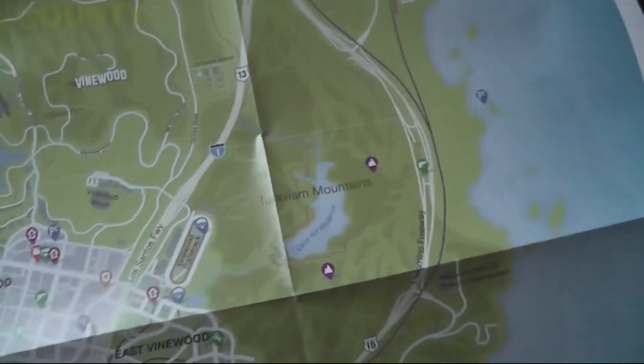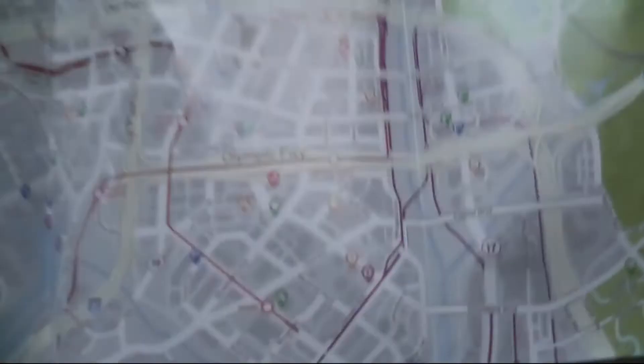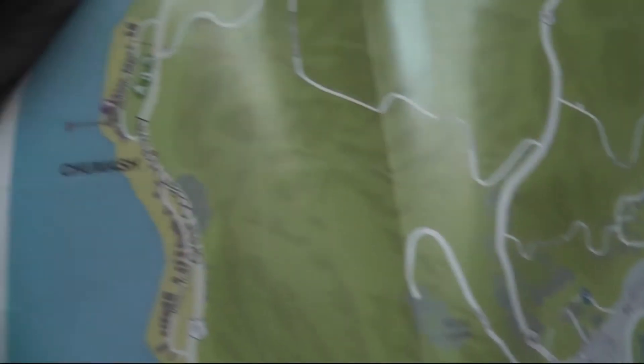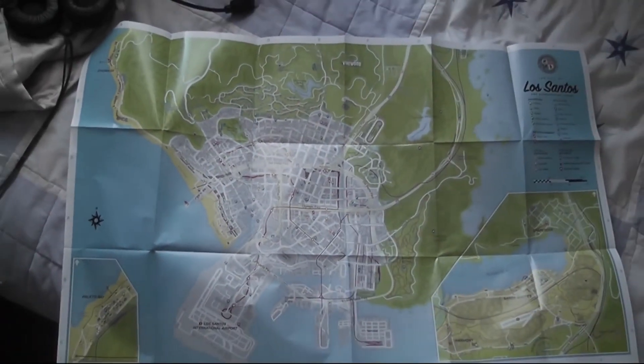You have different stops on the underground. You can see where the underground runs around the main city. See all the legend on it. Los Santos County. This is a close-up of the city, and Plateau Bay there. You've got the city. I love these maps. So good. You can see the whole thing there.